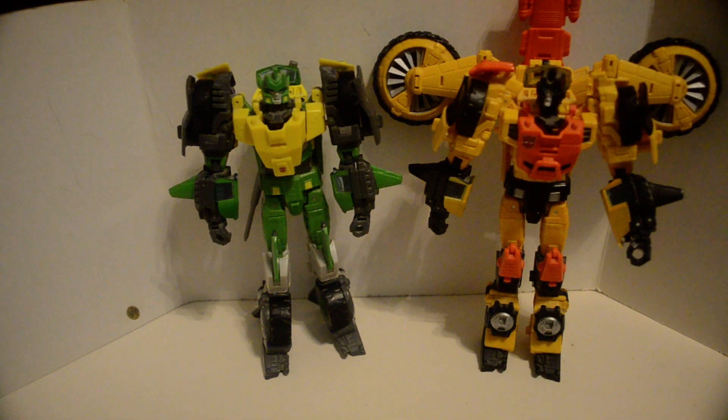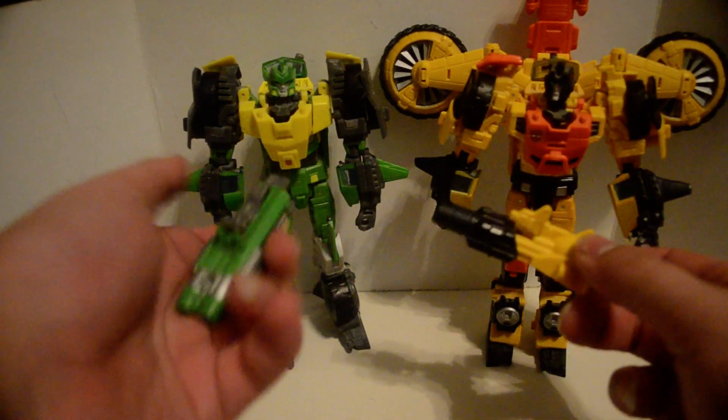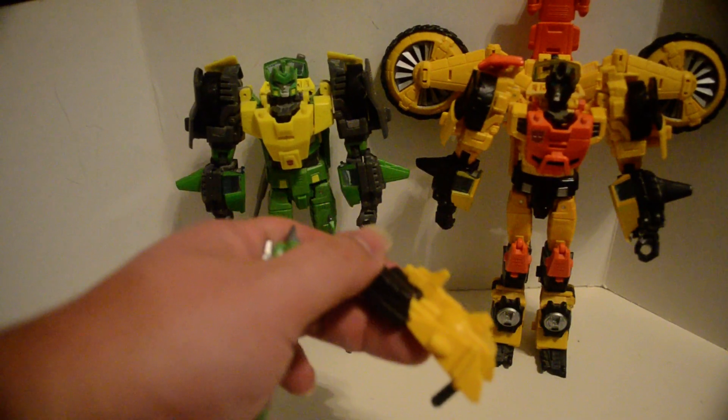All right, here we have Generations Thrilling 30th Springer and Sandstorm. It comes with a gun each — you can buy them separately, of course. Springer has two guns. Sandstorm has one gun.